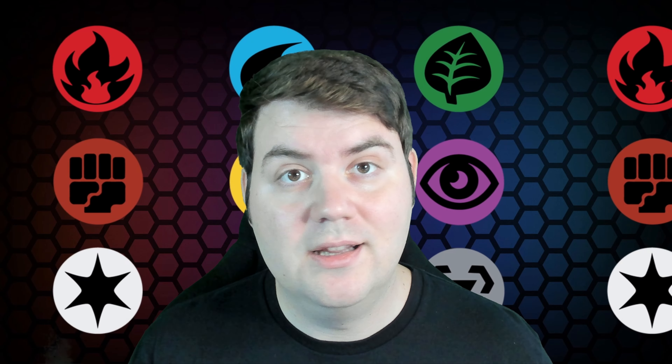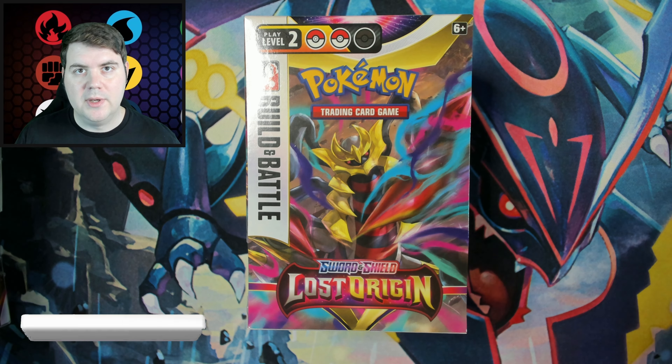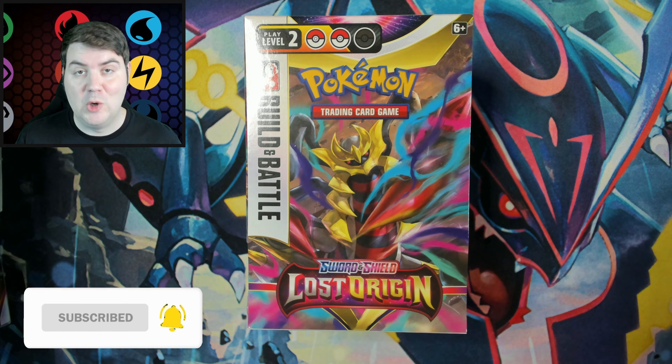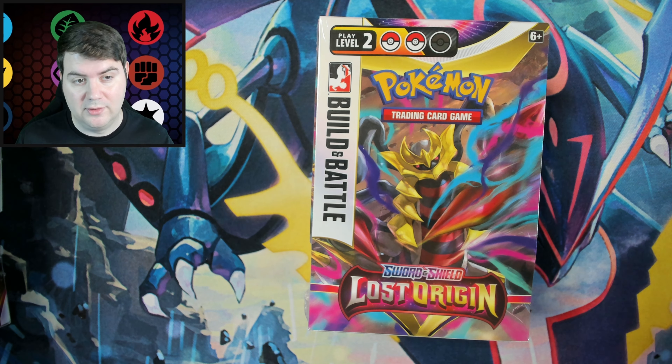I finally got a hold of some Build and Battle boxes from Lost Origin. These usually come out for shipping a little later than the actual set releases, even though game shops get them before the set comes out. The important thing is I'm going to try to get all four of the promos that come out of these boxes, and see if I can get that alternate art Giratina or Aerodactyl.